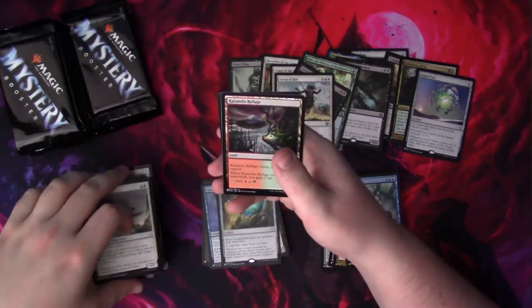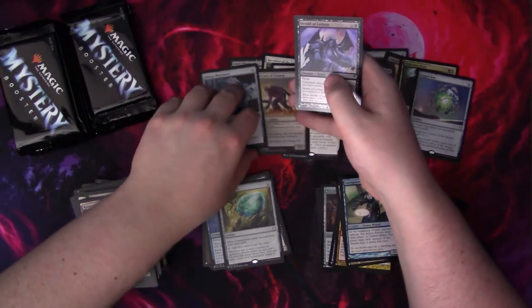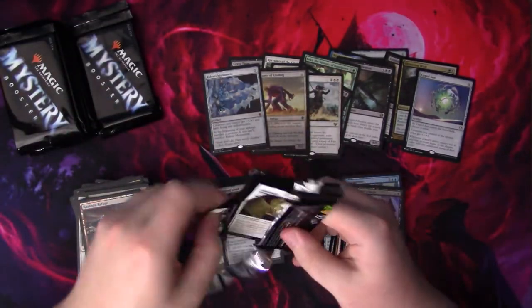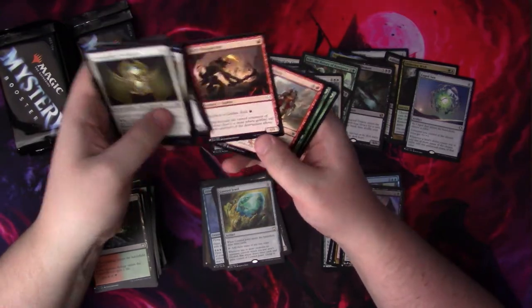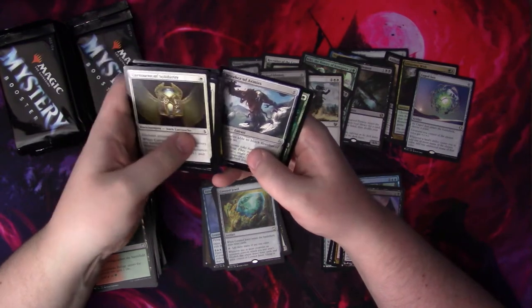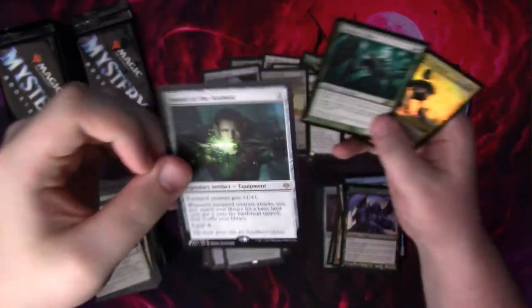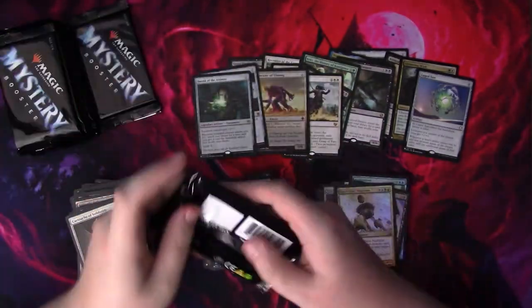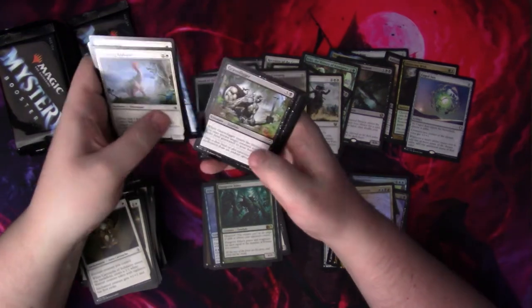Kazandu Refuge. Pathraiser is in fact over a dollar, and so is Eldrazi Monument — those two go pretty hand in hand. Harold of Westshire — not quite there. What a Sea. Skirk, my homie. Feed the Clan. Territorial Baloath. Bituminous Blast. Breaker of Armies. Dungrove Elder. And a Sword of the Anime — there we go everybody, that's a couple bucks. Getting down to our last nine packs after this pack, and let's keep hoping for that Mana Crypt.